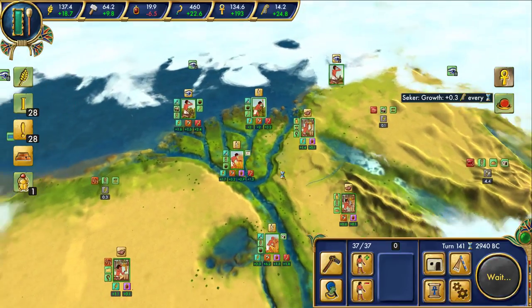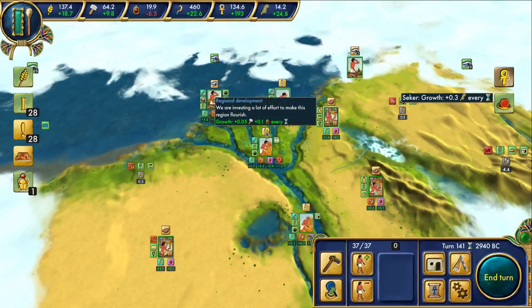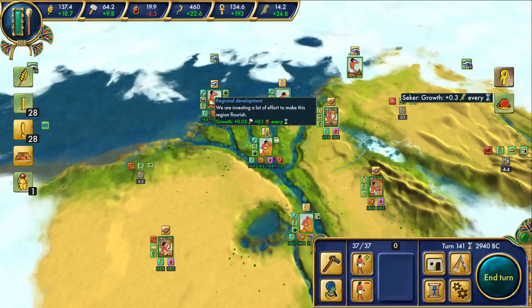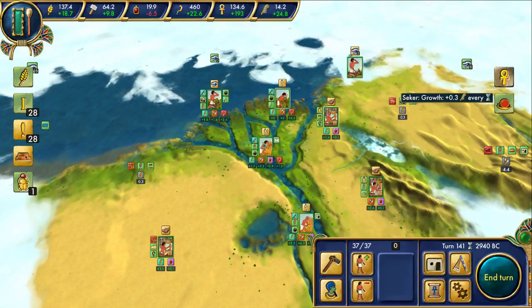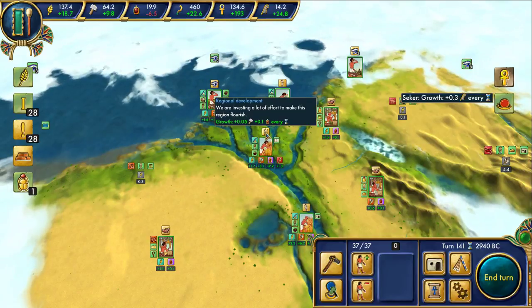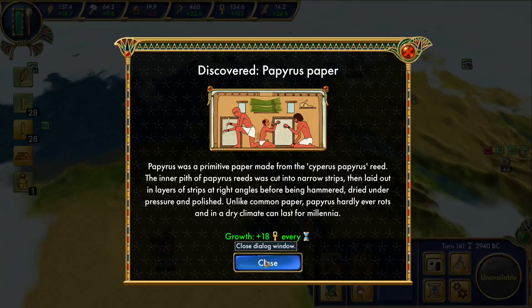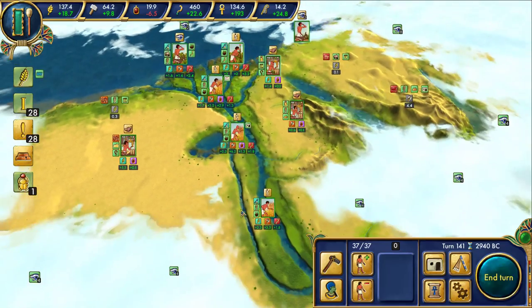We found something. Oh yes, absolutely - that's plus 0.1 luxuries. Do my eyes deceive me? Seems really good. We'll take it. And now this, being at our population limit, makes me start to think: what if we put a house here versus a barracks?